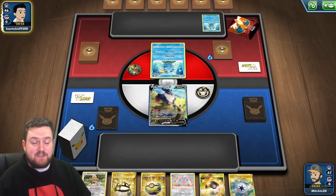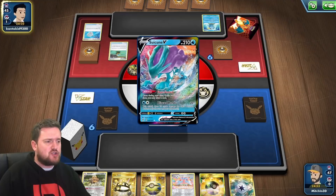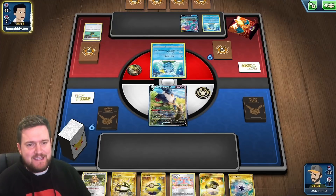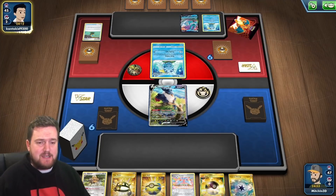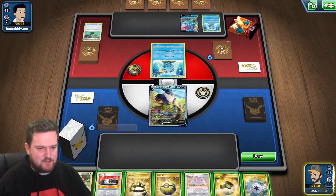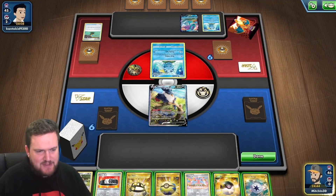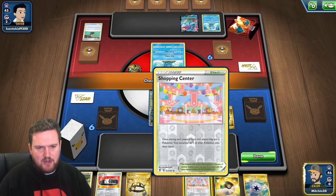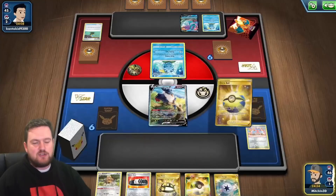We've joined ourselves in an interesting position — not good, but not bad either. We've got a Honchkrow in the active and it looks like we are playing against a Suicune V deck, perhaps Suicune Ludicolo, which is doing quite well in some online tournaments recently. Quick Ball is probably the answer here. I'm going to get rid of the Shopping Center — not ideal to lose that early, but I think we can afford to. I'm going to grab Pachirisu.